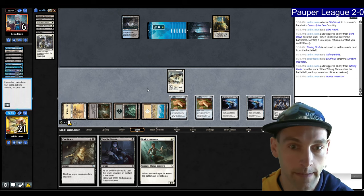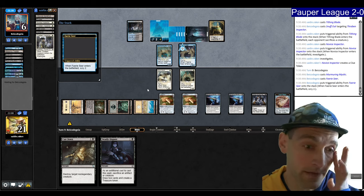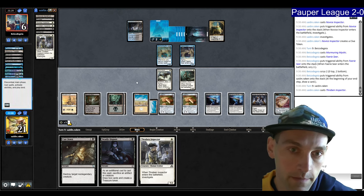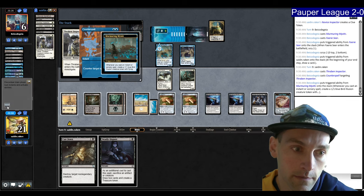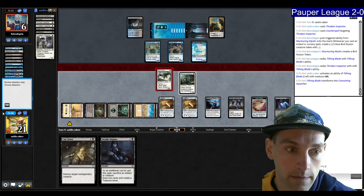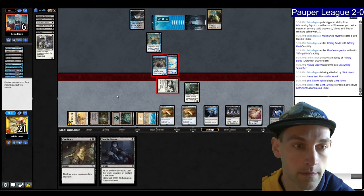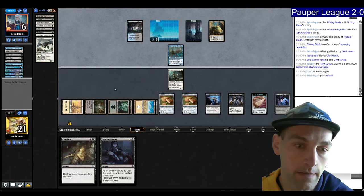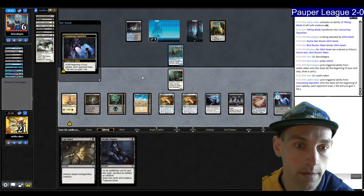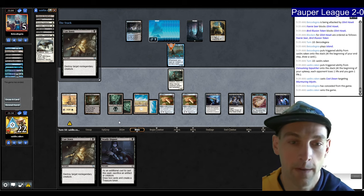I play Novice Inspector. I can just flip my stuff and they'll die. They play Murmuring Mystic and a Fairy Seer. They draw a card for turn. I should just flip my Tithing Blade. Let's play Thorn of the Black Rose — they have a Counterspell. Flip the Tithing Blade. I attack with Glinhawk to see if they want to trade both birds for it. Both flyers get eaten. I think this is fine — just keeping them from pressuring me. I still have Cast Down for Murmuring Mystic, but they probably have a spell. Cast Down on the Murmuring Mystic — this makes Cast Down live into a Spellstutter Sprite too. We win! Sweet!